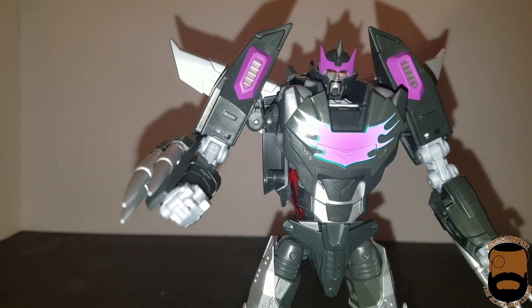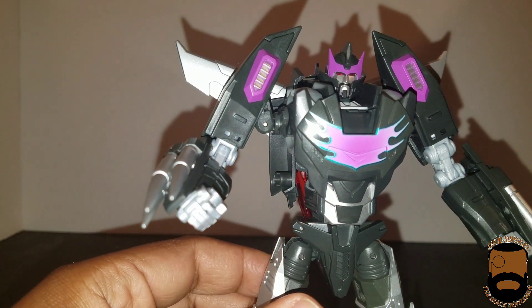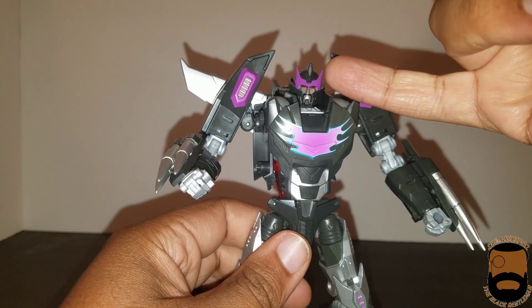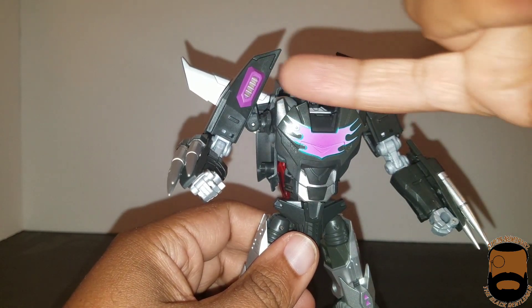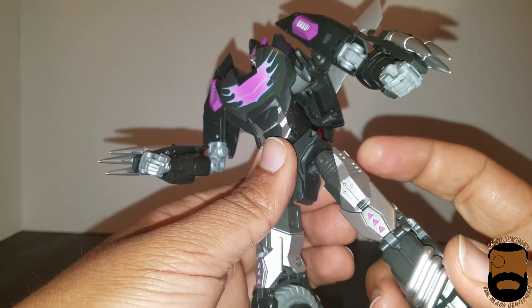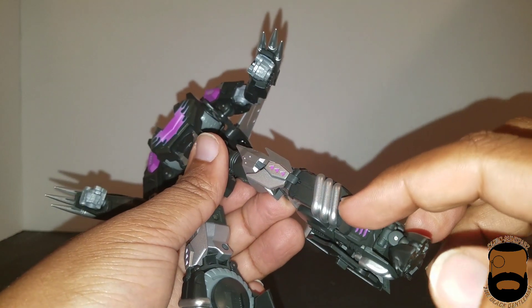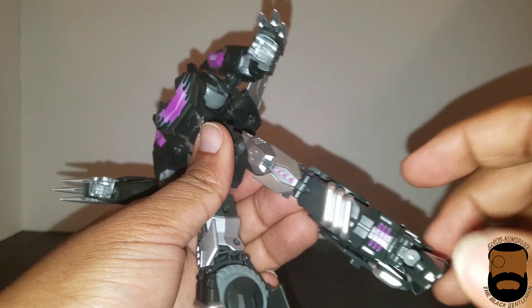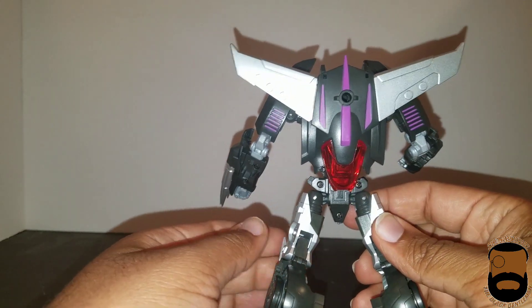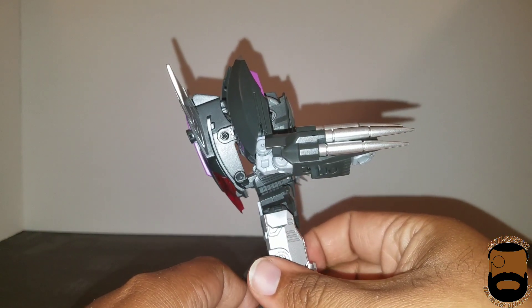I don't mind the stern expression on this one because he's evil — he's Shattered Glass. The paint apps really continue to show through way better here: nice purple for the crest, purple on the sides of the intakes, a little bit of silver inside, silver paint on his hair and thighs, more silver on the knees, purple paint inside the knee, silver paint down on the pipes, and more purple accents on the sides. The back cleans up really nicely too — you see the cockpit and wings but that's all. Very nice side profile.